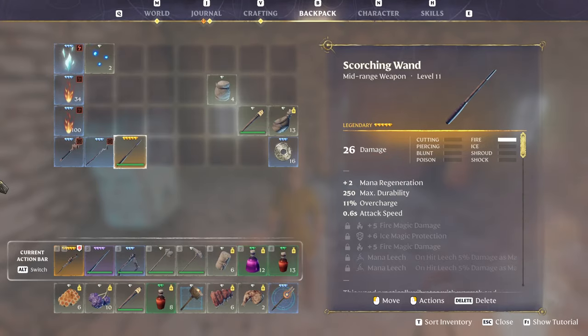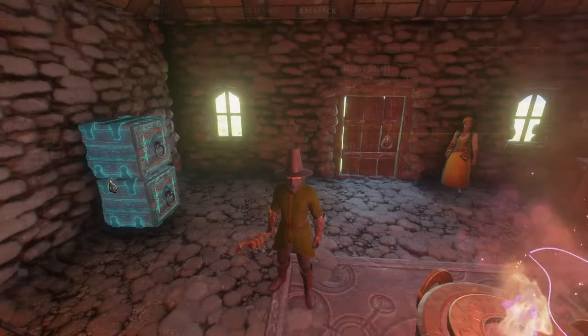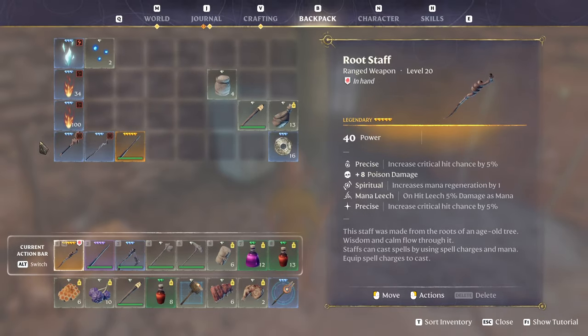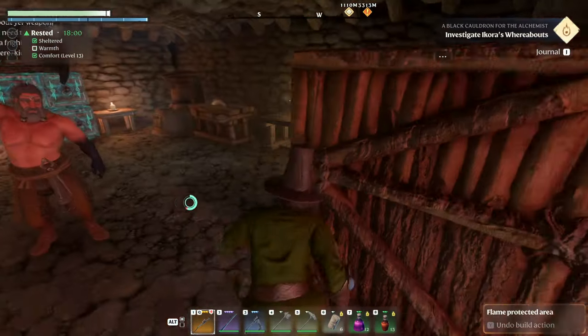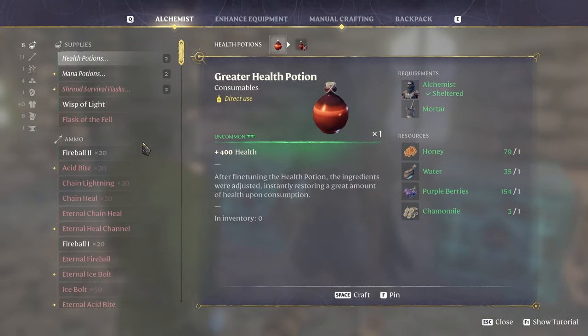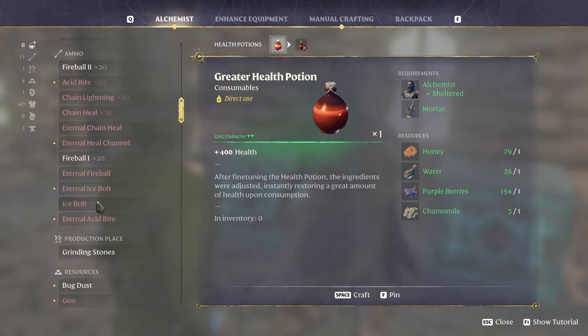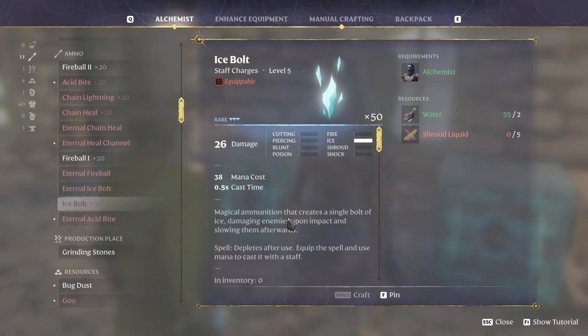So what you need first is some sort of staff, just any staff, and then you need a spell. To start with you're not going to have access to craft these - you'll just find them randomly in boxes. But as you play through the game a little bit, very early on, I think the second crafter you unlock is the alchemist. You get to unlock the alchemist, which is this guy. At the alchemist, under ammo, you will have lots and lots of spells which you'll be able to craft and use.